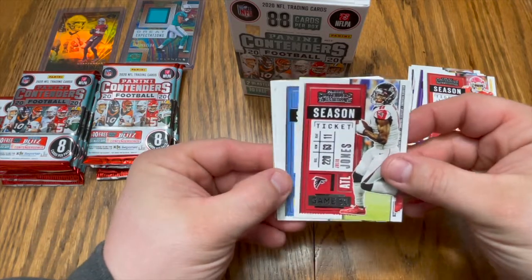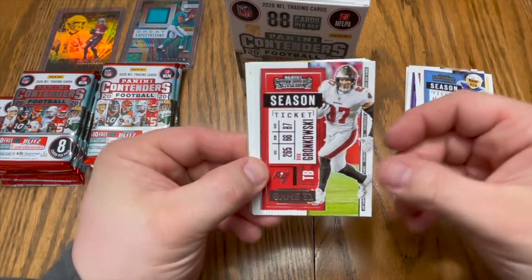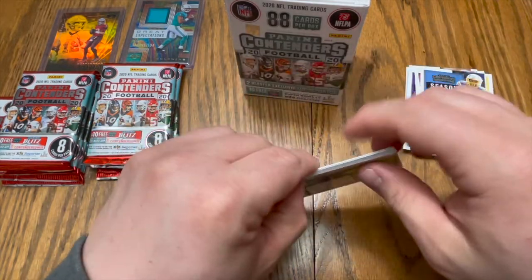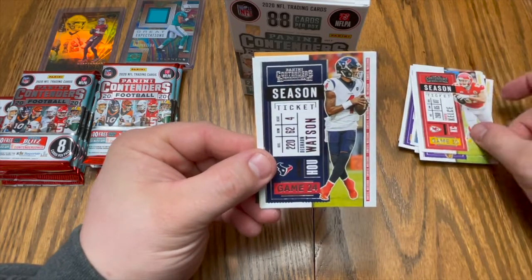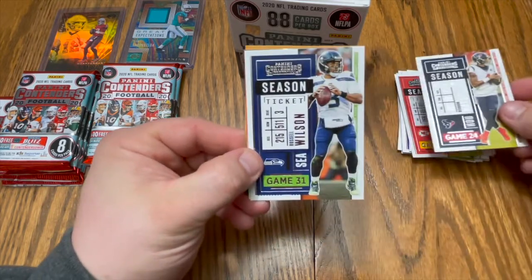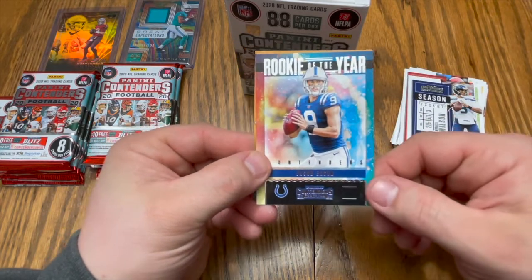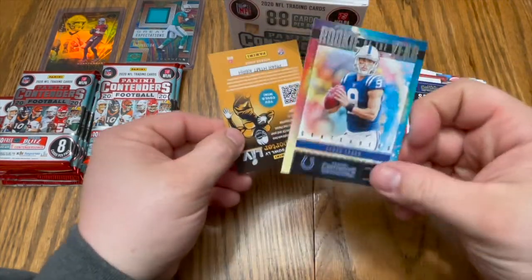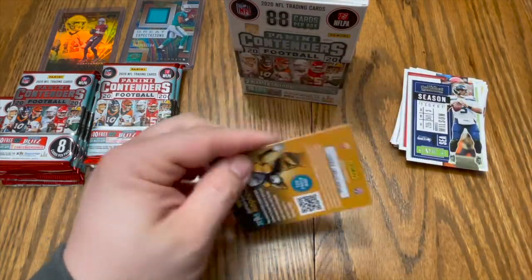Got a Julio Jones, Keenan Allen, Rob Gronkowski — very nice, in the box. Adam Thielen, Travis Kelce, Deshaun Watson — where will he go? Russell Wilson, and a Rookie of the Year card for Jacob Eason. That's a cool look — nice little background on it, I like that.